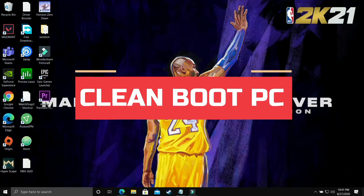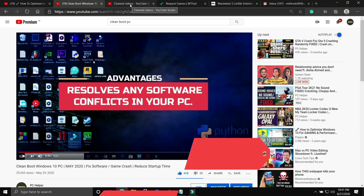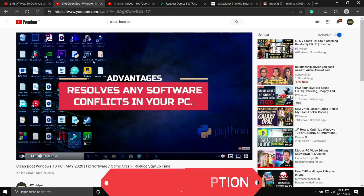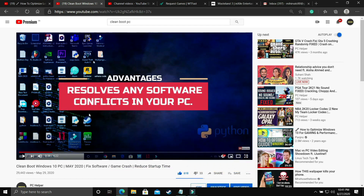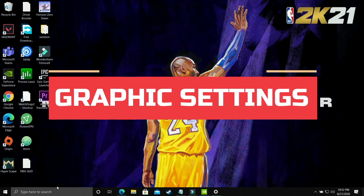Now let's get started. The first step is a really important one — we'll be clean booting our PC. Clean booting refreshes all the components of your PC and helps resolve software conflicts. If you don't know how to clean boot, I've made a four-minute guide — the link is in the description. Watch it, clean boot your PC, then proceed to the next step.